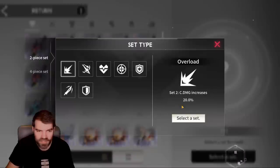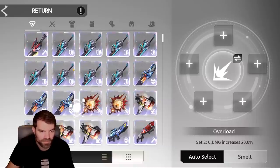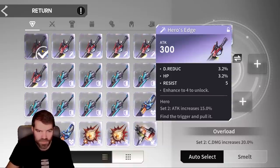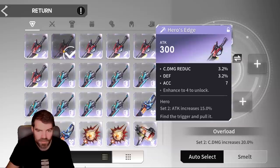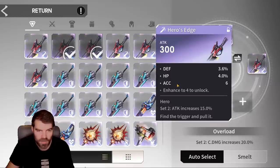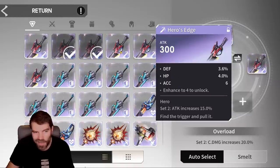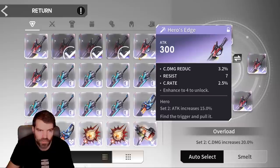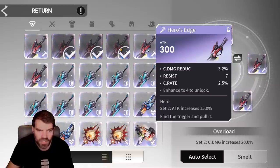I'm going to select a set — I'm going to go crit damage, which is the overload set. I'll hit select and then get rid of anything I would not normally use. Going through from the beginning: damage reduction HP — I might keep that. Defense accuracy, crit damage reduction — I don't care about that. Defense HP accuracy on an attack set — not really going to use that.